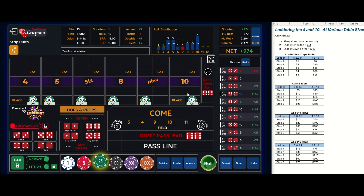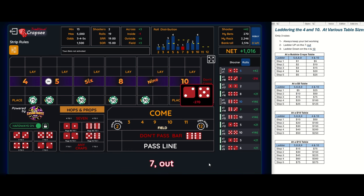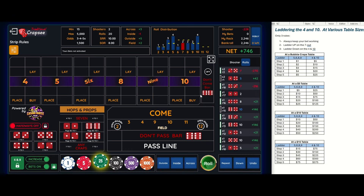Now if I roll a four or ten I'll ladder back down to step one, and if I roll a seven I'll ladder up — so I'm looking for fours, sevens, and tens. There's the seven, so I'm laddering up. The next level is forty-five dollars. There's forty-five on the inside and two twenty-five on the four and ten.